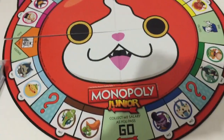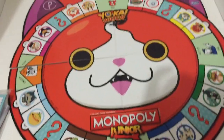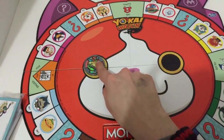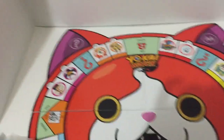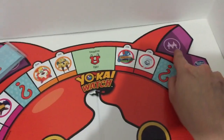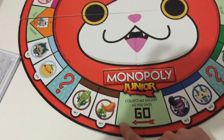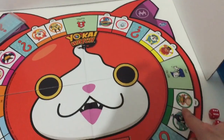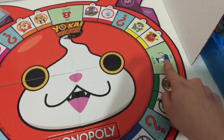We'll have to go shake a cam for the board. Here is the big Jibanyan headboard — it's pretty cute, kind of big though. Here's a regular medal, which is pretty much about the size of his eye. So it's kind of big, but it's supposed to be — it's a junior game. You actually have spots for the chance cards up there, the money over there, and then the board. There's Go, and then you have the Yokai all around the board. You do have Go, Jail, Free Parking, and Go to Jail.